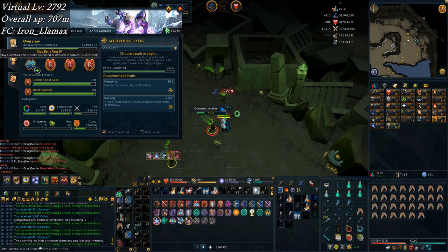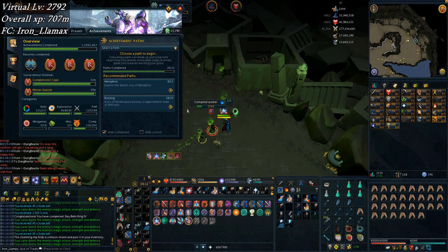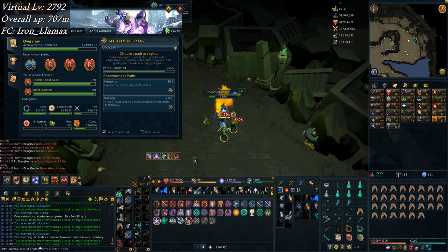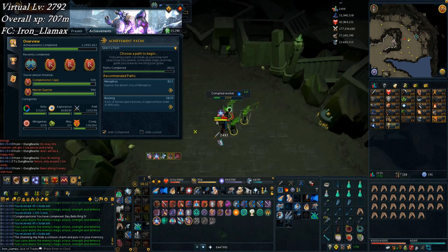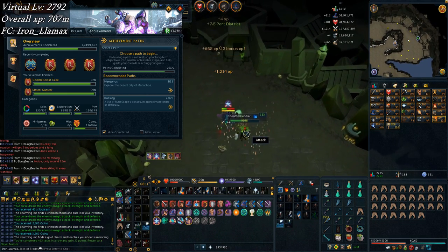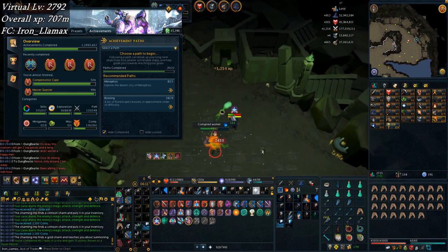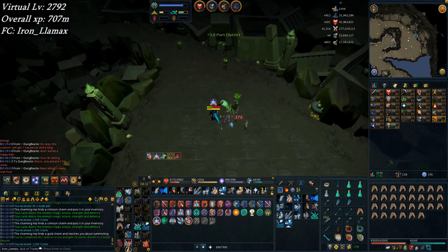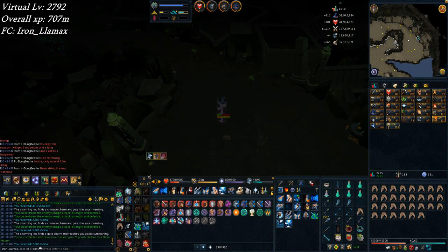During this corrupted warrior task I just got slay bells ring number four — that's 5k kills here in the Sophanem dungeon. I got all of the corrupted creature souls as well as the first three acts. Earlier I got the scarab and I didn't make a clip for that, so yeah, that's really not that bad I don't think.